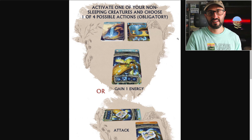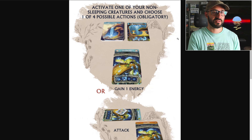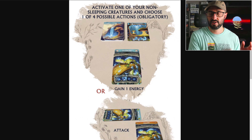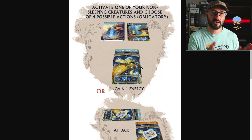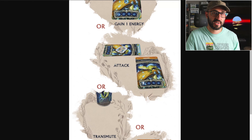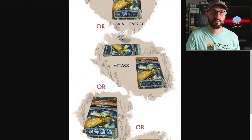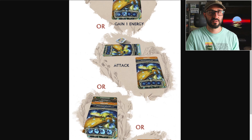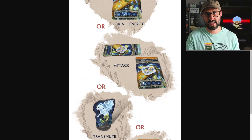The mandatory action is to activate one of your creatures. Whenever you do this you're going to be choosing a creature to activate, then you'll be able to choose one of four different activations. You can either gain an energy from that shared source card if there's any available that you're able to take, or you can choose to attack another creature if you have a trait card that allows you to do so. Attacking is another way to gain energy onto your creature card, but it's also going to put your creature to sleep after it performs the attack.